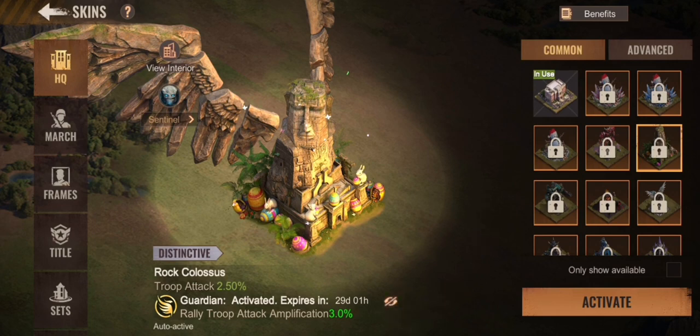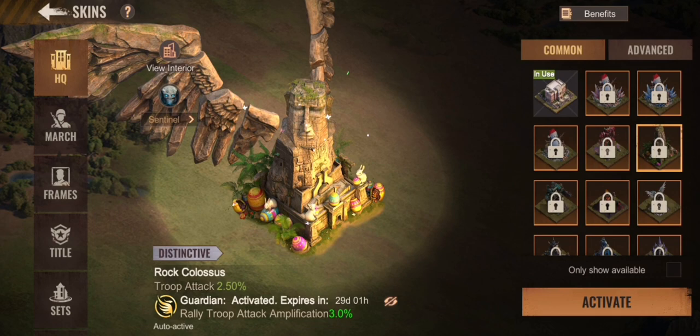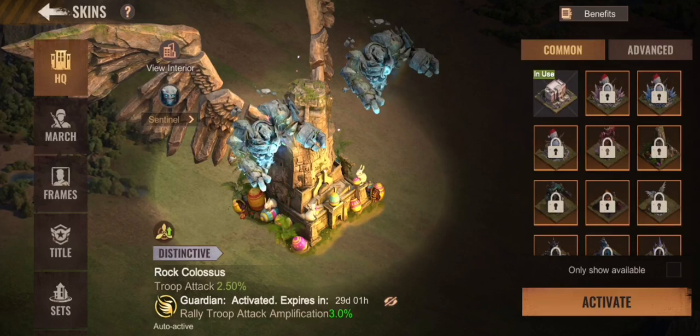The new wings are a massive change, giving 3% rally amplification attack. This is really significant — as you know, your airplane provides as lead on level 6 airplanes 6.24% rally amplification attack. With two joiners also on level 6, option 2 gives a total of 11.44% rally amplification attack. Those wings will give you 3 additional percent for 30 days. There is also a brand new sentinel HQ skin called Boulder Walker, which gives 3% health and 3% lethality — similar to the former type of wings.